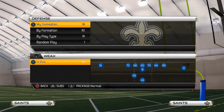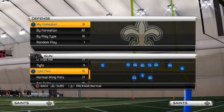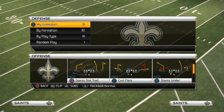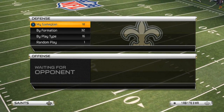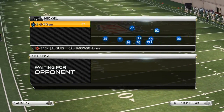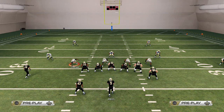Without further ado, we're going to hop into this New York Giants base formation. We're in the Giants playbook. The play we're running is from the Shotgun Normal Wing Pats, and the play is the Giants Slot Trail. You might remember this from current-gen Madden on Xbox 360 — it was one of my favorite plays, and we'll talk about why it's even better on next-gen.